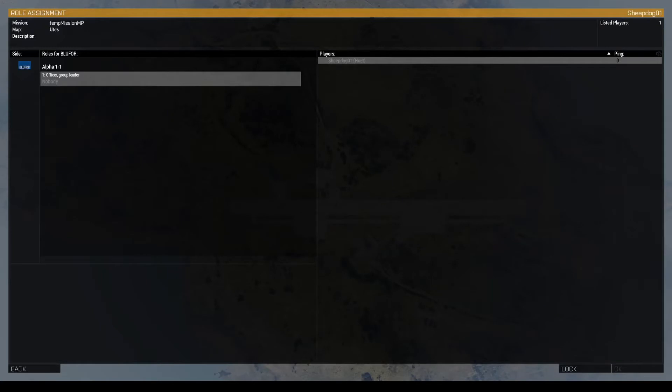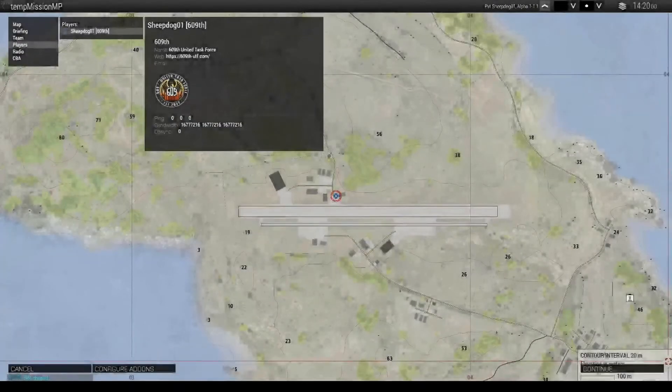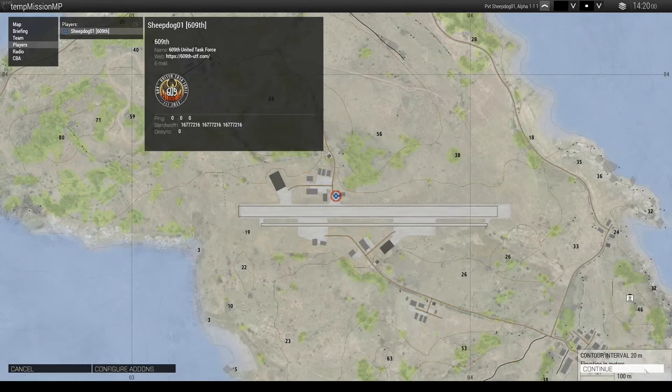In order to join the appropriate channel, all you need to do is connect to the ARMA 3 server, select a squad role, and then spawn in. You should be automatically moved there, and you'll hear a notification announcing that here in just a moment.